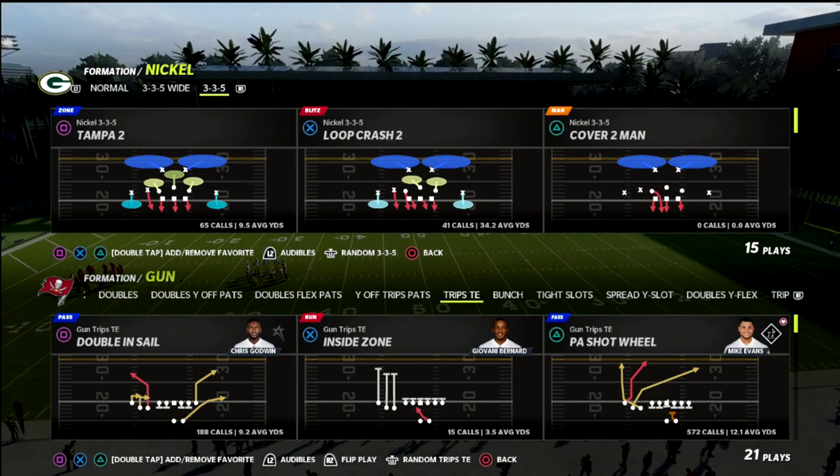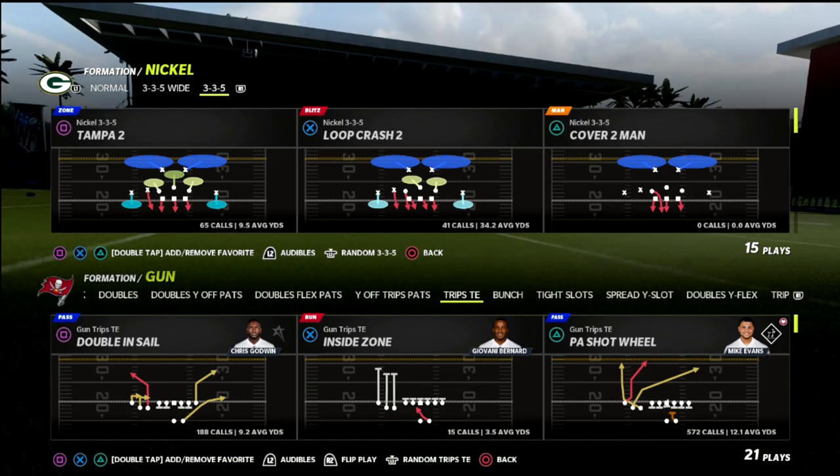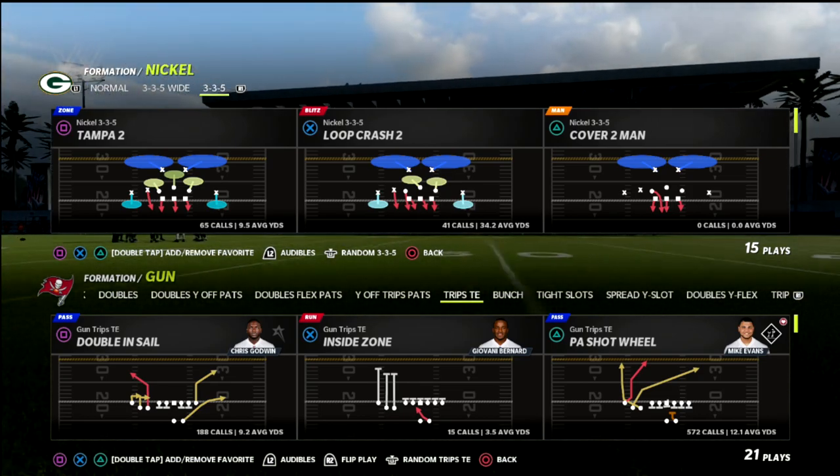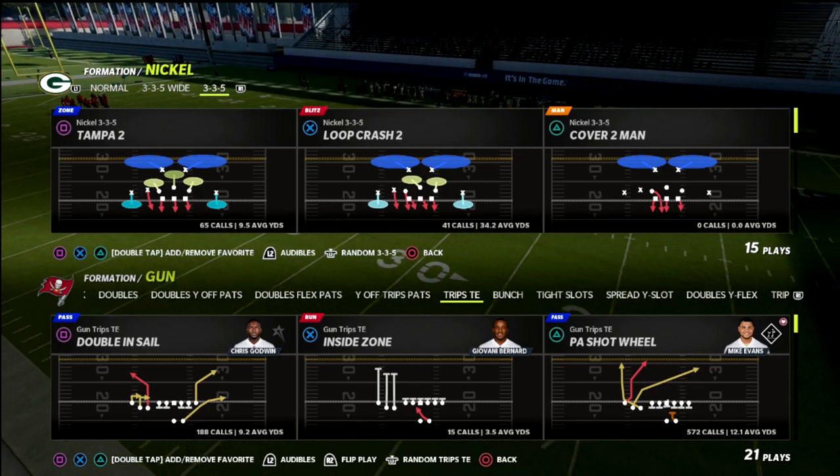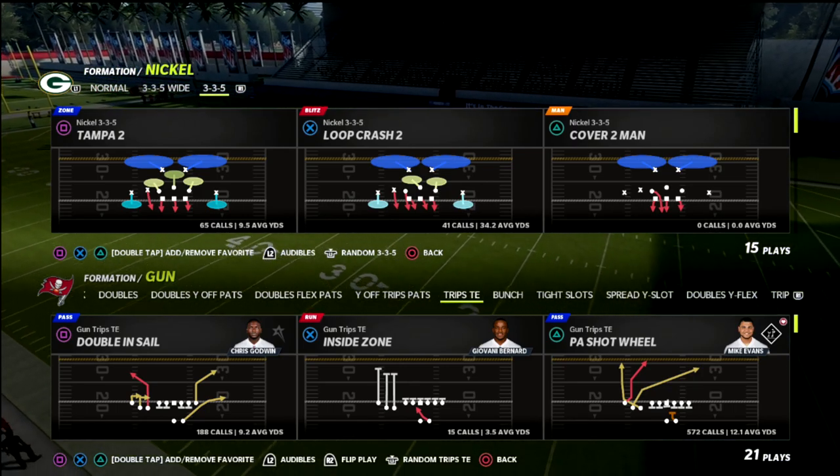In this video I'm going to be sharing with you a great little Trips Tite-In money concept that is going to be able to beat every single coverage in the game — absolutely obliterating Cover 2, giving you a great chance to beat Cover 3, Cover 4, and 1-play scores, as well as torch Cover 4 and match coverage.